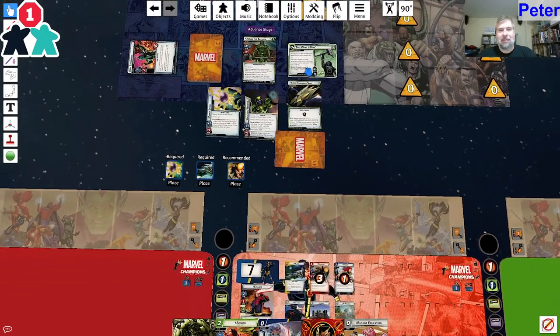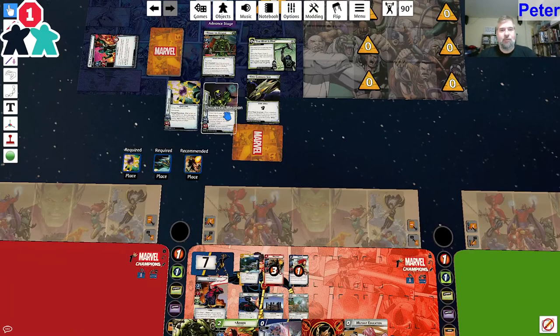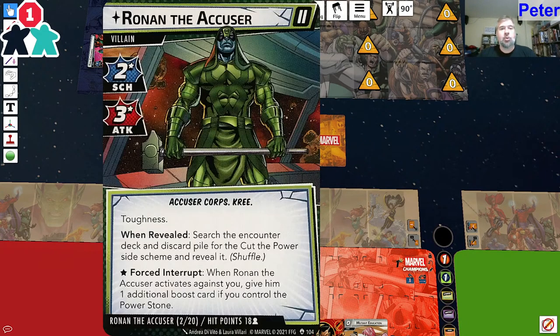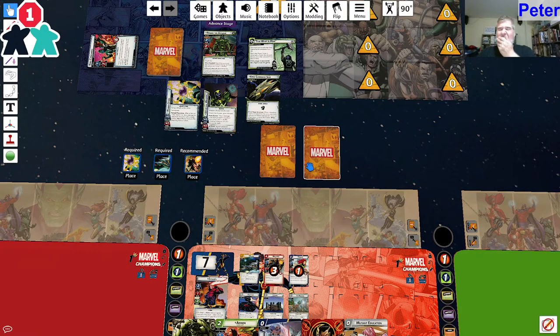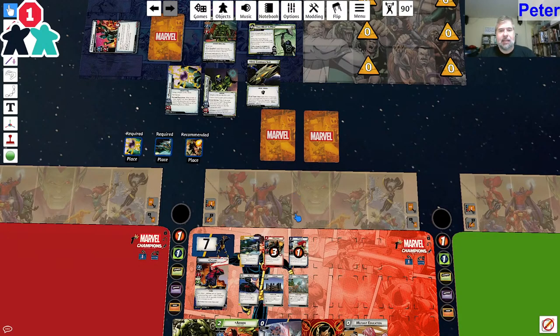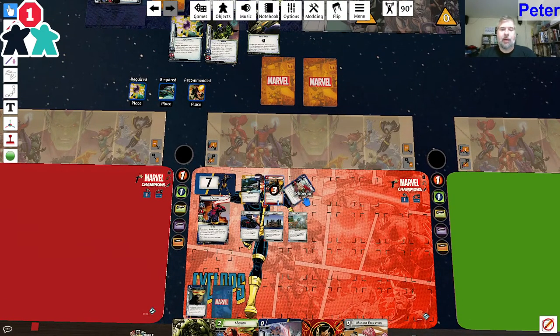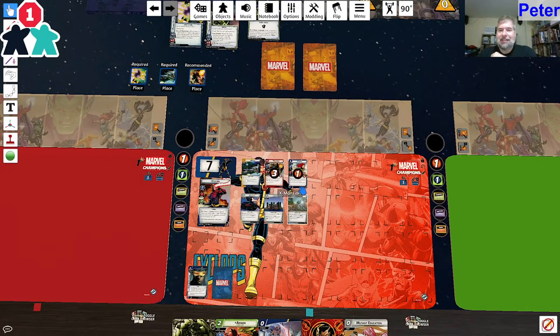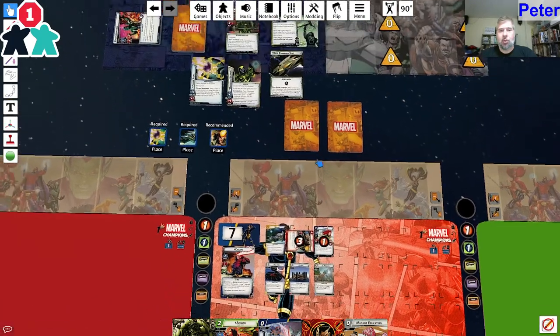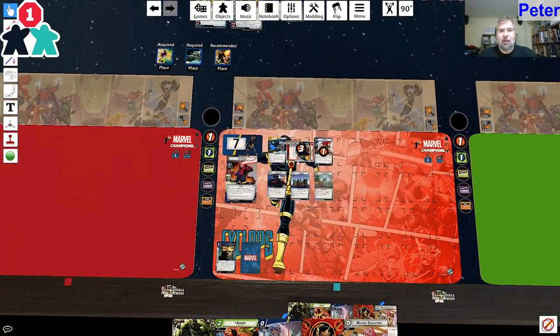First things first, add two to the main scheme. Ronan is attacking for 3, 4, 5 - plus two boost cards. When the Accuser activates against you, give him an additional boost card if you control the Power Stone - which I don't. So that's why it's not always bad for him to have the Power Stone. I'm going to block with Phoenix, because I'd rather have her in my discard to shuffle in than Wolverine.